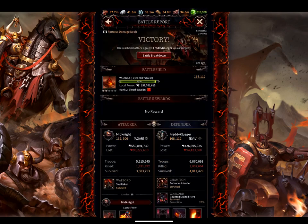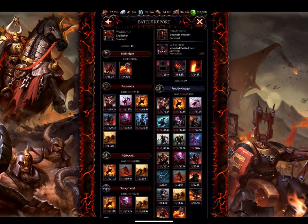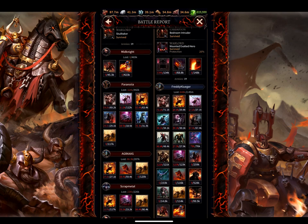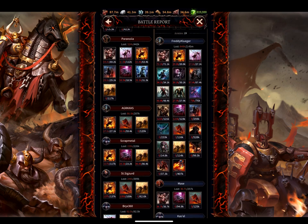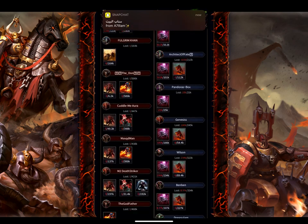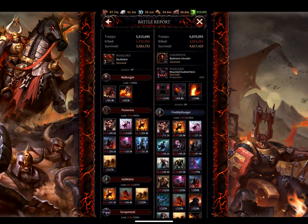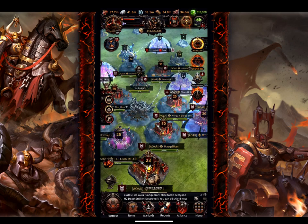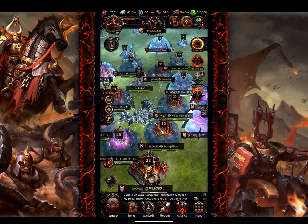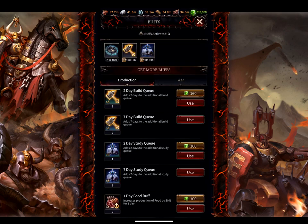We're going to take a look at the report now — here comes Paranoia with the report. Look at that: 1.9 million troops dead from the attacker. It's a close victory, man, that was a close victory. Scrolling down — predominantly ranged cavalry chariot type damage and then of course the melee monsters for tanking. Paranoia, you lost a couple troops — you lost like 300,000 soakers. That's okay though, that was a great job, that was a nice attack to watch. I enjoyed that — a lot of death and destruction.